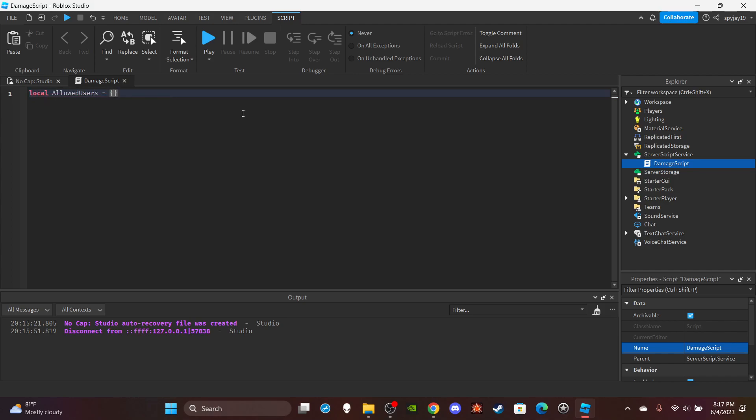Then make a variable — a table of allowed users: local allowedUsers equals curly brackets, and inside put quotation marks with all the usernames. If you have multiple users you'd add them as separate entries. Put in the allowed username, so my name is blackspy19.